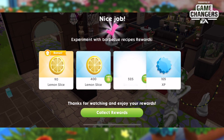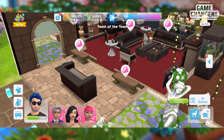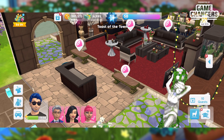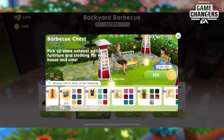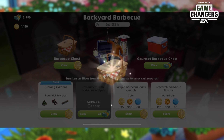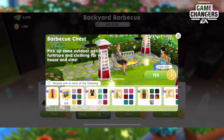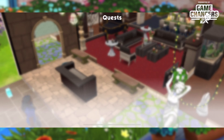Got my extra lemons and collecting all of my many rewards — I need as many lemons as I can get. Moving on to part eight, 'Don't You Just Love Surprises': open a barbecue chest. It costs 125 lemons to open, and I got a chair — I need chairs because last year I got so many tables and not enough chairs, so I'm happy with that.